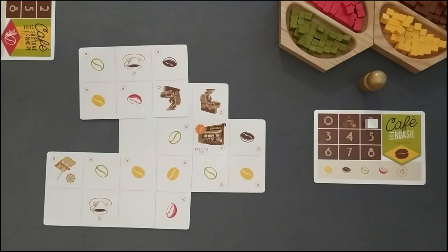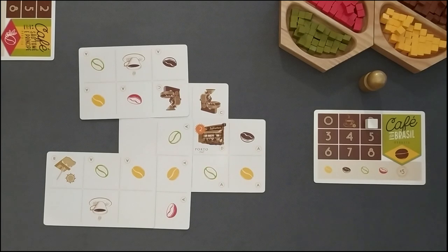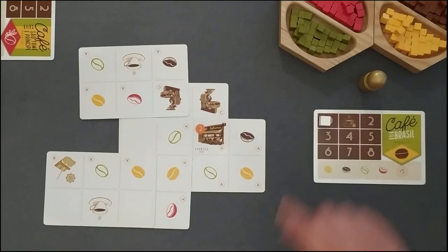If during a placing action one or more coffee beans are covered by a card, they are discarded and returned to the general supply. On a side note, joining similar icons in the same cluster may be a smart move. You take great advantage of it as we will show you right away. After placing the new card in their playing area, players use all their action points for the round, performing an action per each.